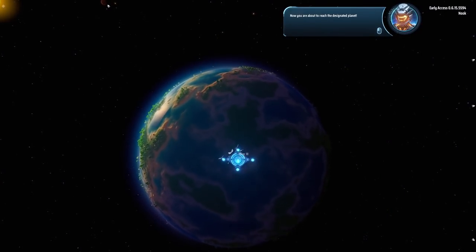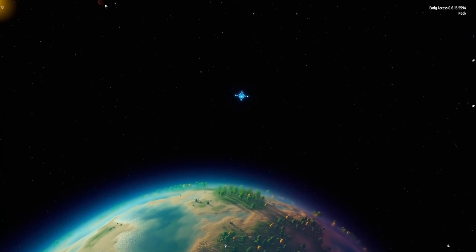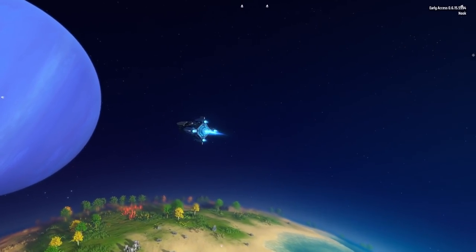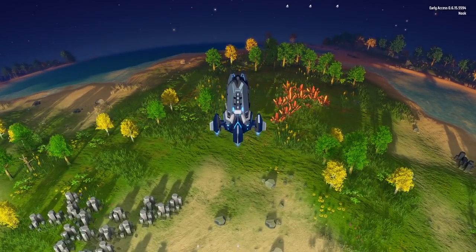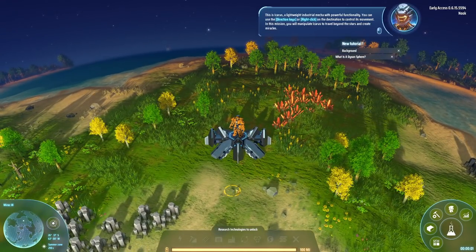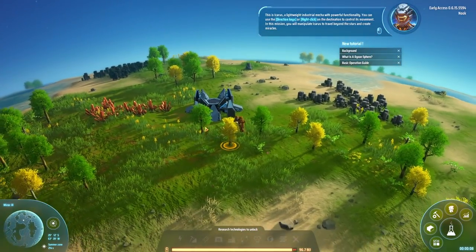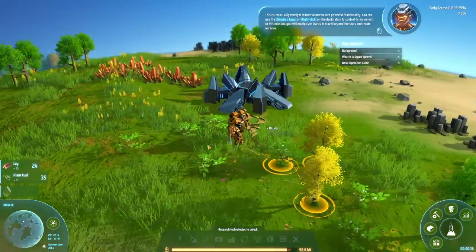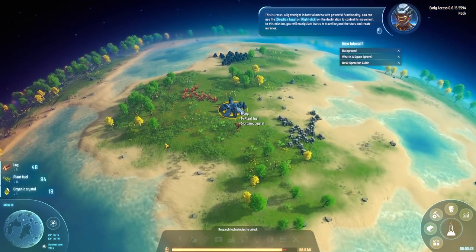Now you are about to reach the designated planet — we're going to go land. I believe this one went through Kickstarter pretty recently, and they've got quite a bit in the game. Hours and hours of stuff is already here. I'm not sure what the intentions are for future stuff; I did not see a roadmap. This is Icarus, a lightweight industrial mecha with powerful functionality. In this mission you will manipulate Icarus to travel beyond the stars and create miracles. At the moment we're just going to go chop some trees and see what we can do here. There's our world map.